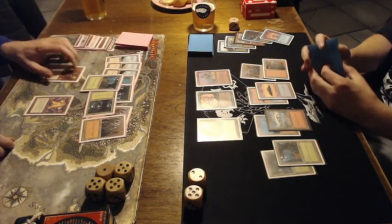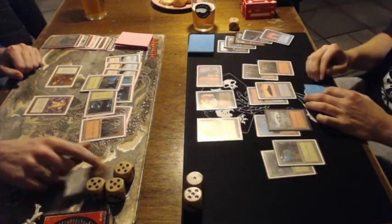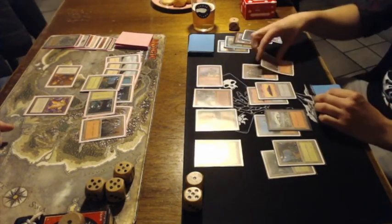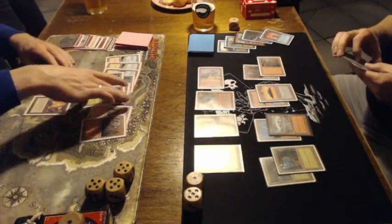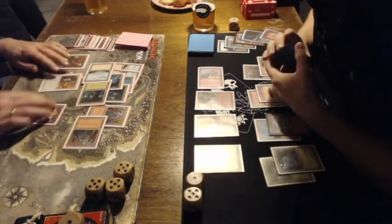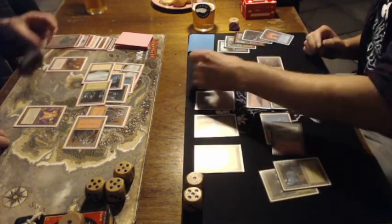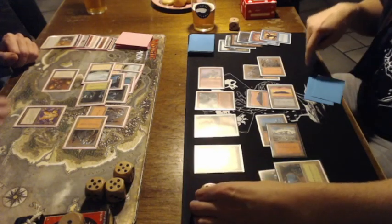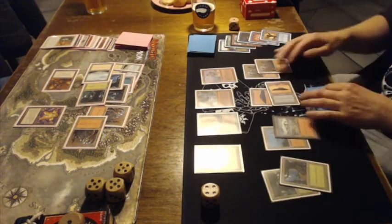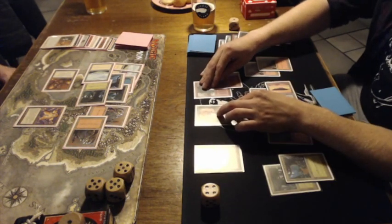There's a Goblins of the Flarg — it has Mountain Walk so it's unblockable on this board, and Avert can start dealing some damage, though it's only 1 damage a turn. He chooses not to attack with the Llanowar Elf — interesting choice. There's another card, I believe with Protection from Red from Arabian Nights, a 2/2 creature. But there's a Spell Blast, another Counterspell — Avert is finding a lot of Counterspells. But he's only on 4 life and slowly losing life to The Rack.